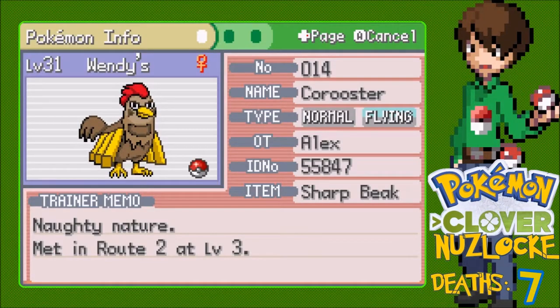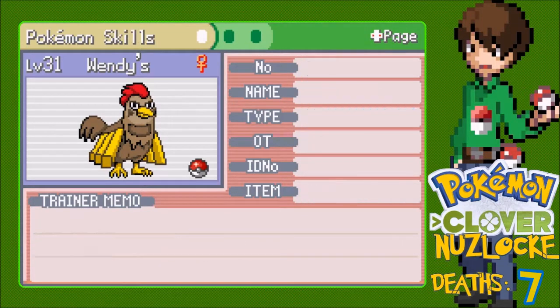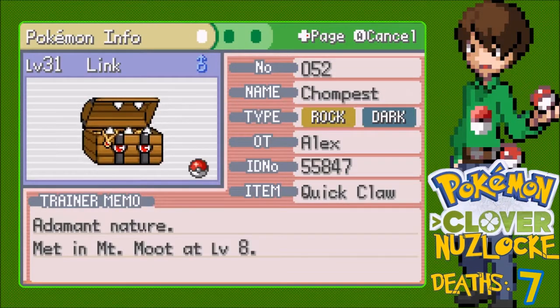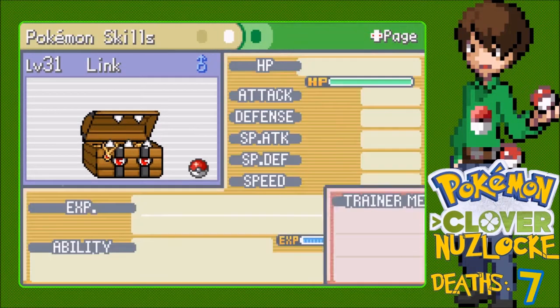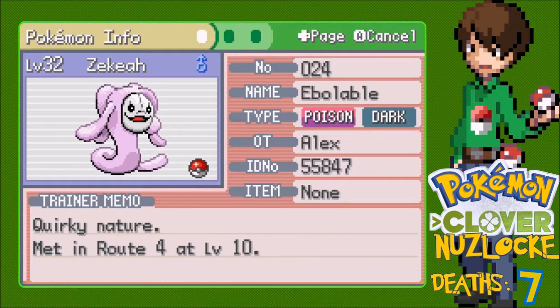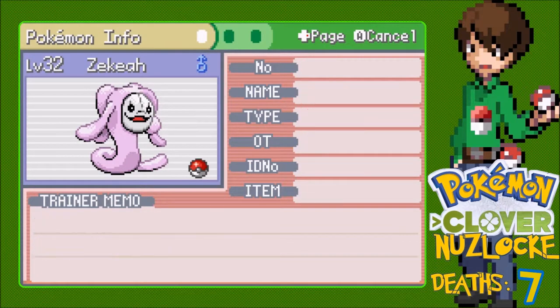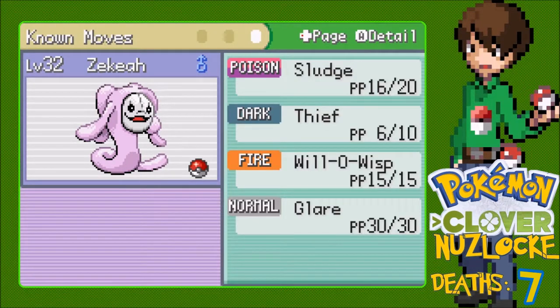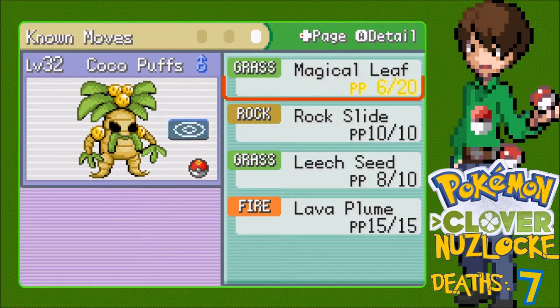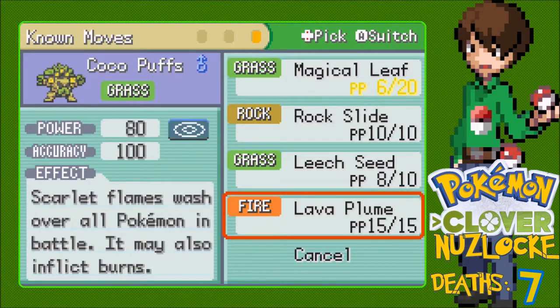Alright, now let's do our team recap. We start with Wendy the Corooster, holding the Sharpbeak, Normal/Flying type, Naughty nature, Gale Wings ability: Wing Attack, Wicked-ex, Steel Wing, and Morning Sun. We have Link the Chompaest, Rock/Dark type, holding Quick Claw, Adamant nature, Intimidate ability: Bite, Rock Throw, Cut, and Payday. We have Zika the Arboral Poison, Dark type, Quirky nature, Poison Point ability: Sludge, Will-O-Wisp, and Glare. We have Cocoa Puffs the newly evolved Roy Napalm, Naive nature, Chlorophyll ability: Magical Leaf, Rock Slide, Lava Plume, and Leech Seed.